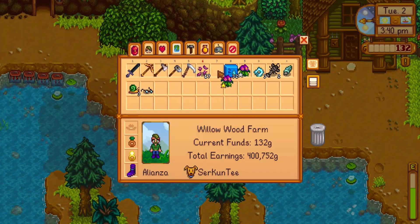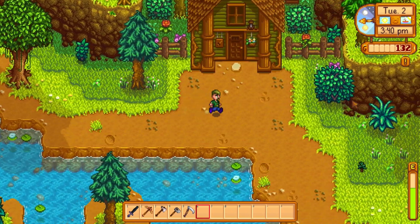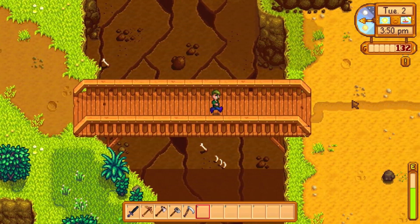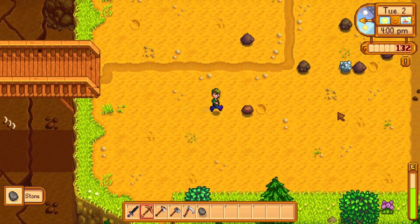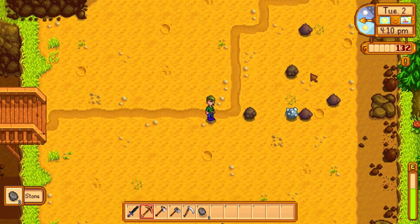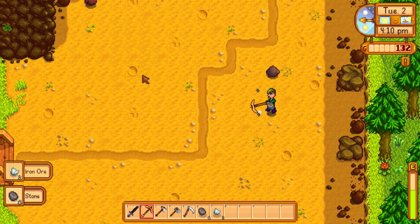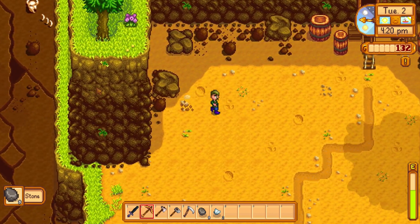Let's go check the quarry, because I like the quarry. What have we got? Some stones, and that looks like iron over there, which is a good one to have. Sometimes you can get diamonds here — not very often, admittedly, but sometimes you can.